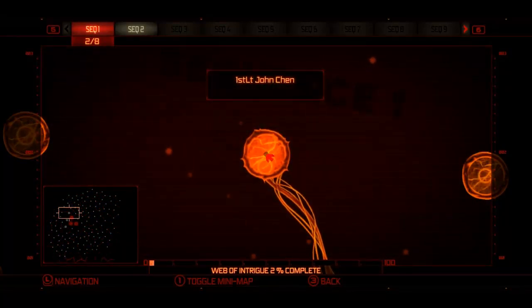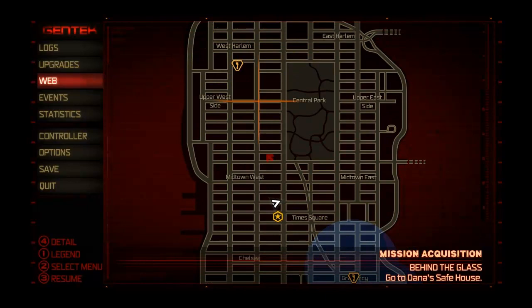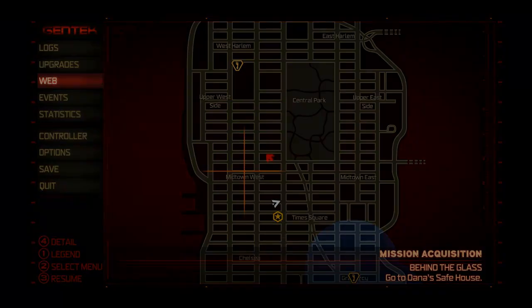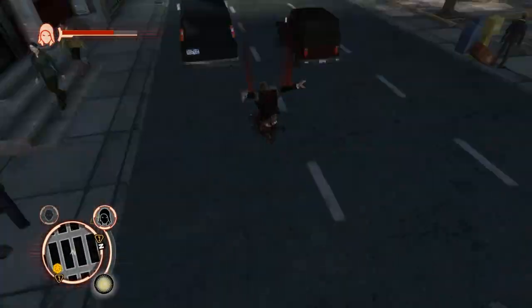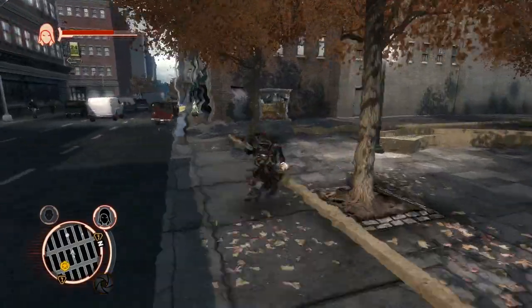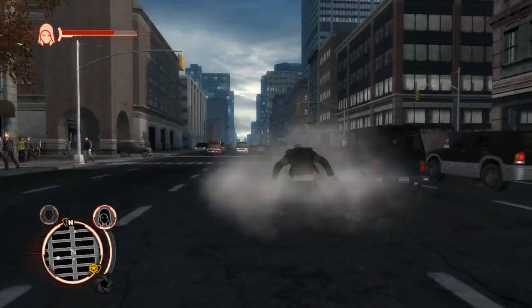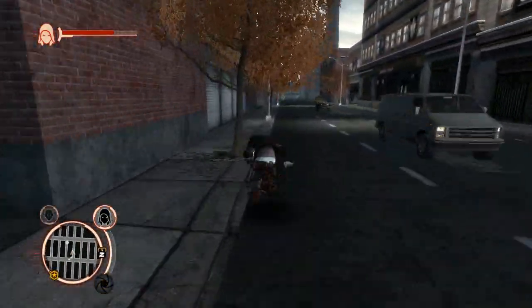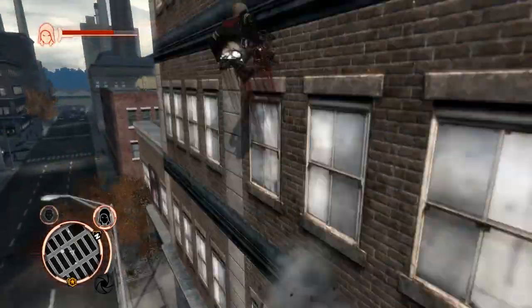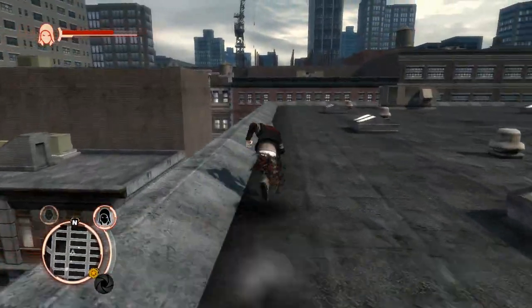So the first one we have to find is First Lieutenant John Chen. Sequence one targets generally are in this area where the crosshair is — roughly this block. So let's go around and look for him. This is probably the only time I'm going to be doing a full uncut look of how to actually find them, because Web of Intrigue targets are specific people that have to show up with a symbol over their head. Sometimes you'll have to go back and forth in a specific area a bunch of times before they'll even spawn.